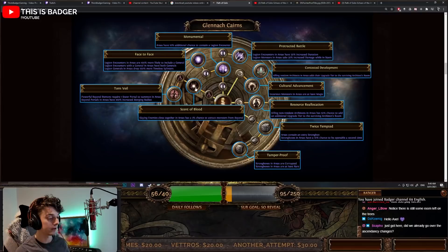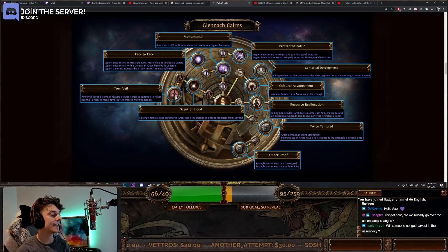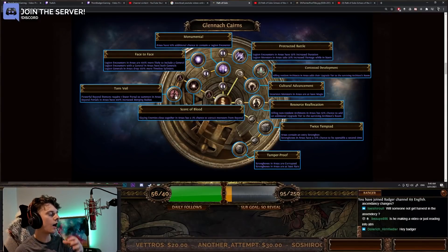Let's move on to some Beyond. First, Scent of Blood gives an extra 3% chance to attract monsters from Beyond — just more chance. We've also got Torn Veil: powerful beyond demons require one fewer portal to summon in areas. I don't think people realize how insane this is for summoning beyond bosses and beyond rares. Having one fewer portal means it's almost an exponential growth in the amount of beyonds you'll be summoning in zones.